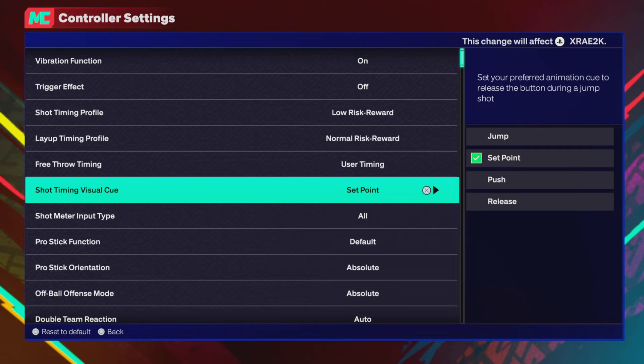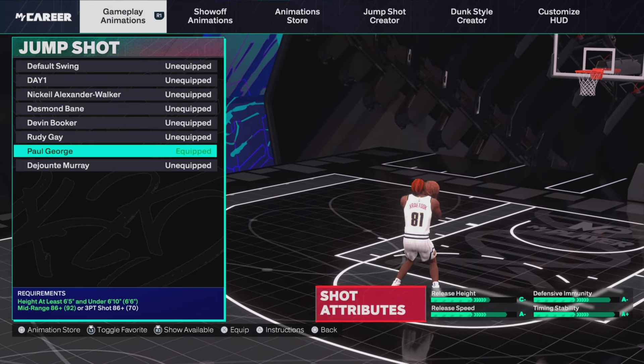Since I have a 73 three-point rating, Low Risk Reward is the best to use. Set Point is great for me because I have a high mid-range. But if you're a center or someone with a low mid-range and a 73 three-point rating and can't get a good jump shot basis from Set Point, you want to make sure you use Push — that is the best option for a 73 pointer.